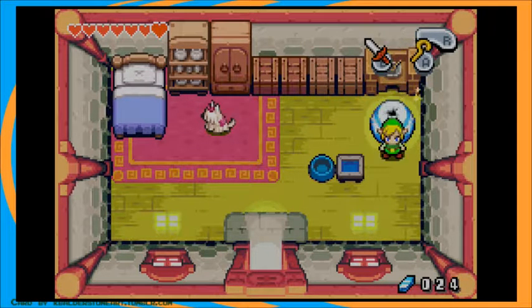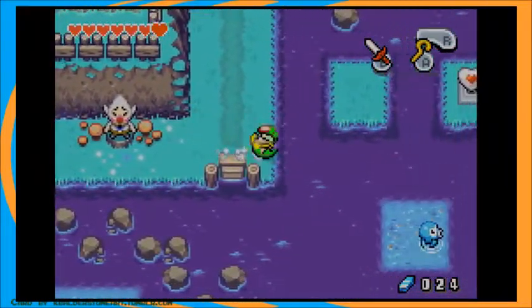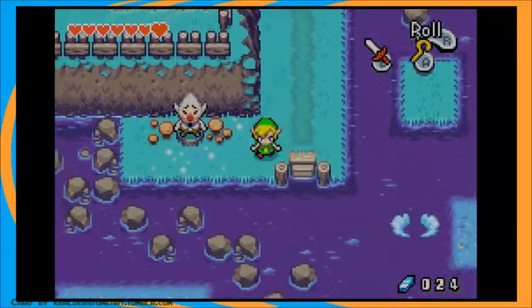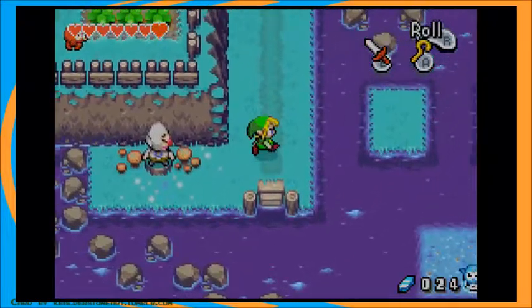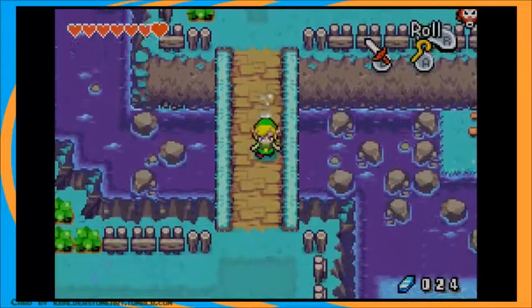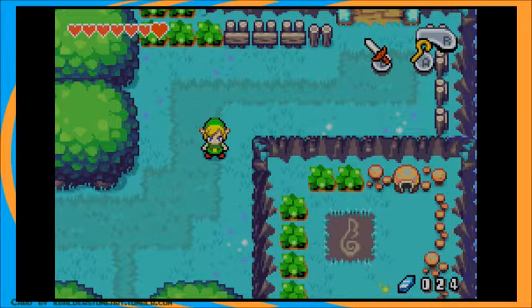Kinstones really aren't that rare, but you're most likely just going to end up finding the green Kinstones throughout everything. But if you remember earlier, we saw Tingle — he has three brothers. This is one of them. Let's fuse Kinstones. David Jr. I can't fuse with him. Their names are weird. We'll find the other two Tingle brothers later on.